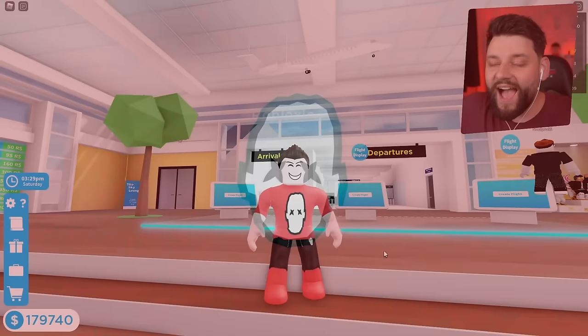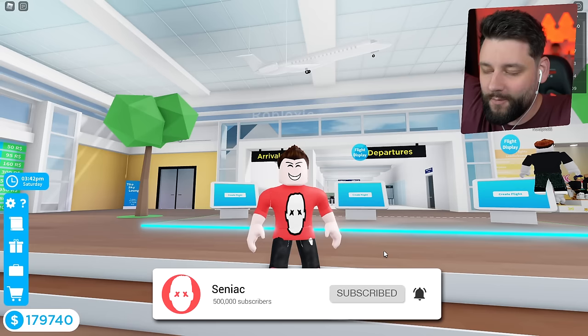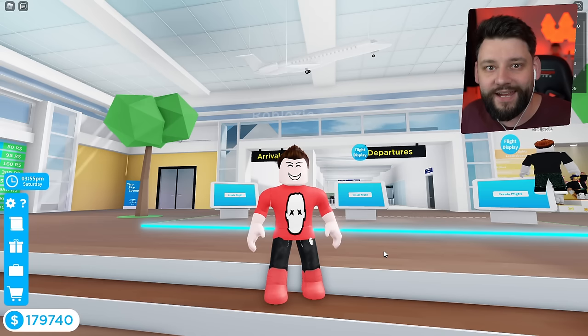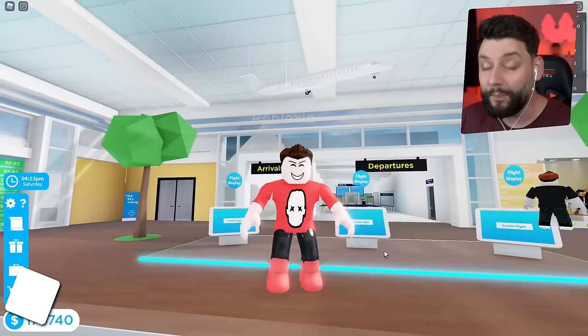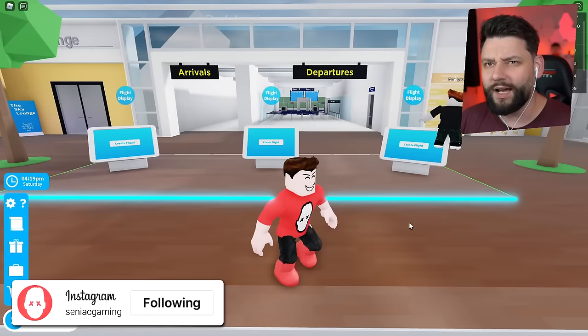Hey guys, my name is Seniac and welcome back to another episode of Cabin Crew Simulator here on Roblox. But today we're finally going to do it boys. We're going to spend so much freaking cash, money right now to max out the brand new 747. Recently they dropped a brand new update, brand new plane, and all I've really done is change the color scheme of it. I think I need to change it back to the Seniac one, but we're now going to customize it.